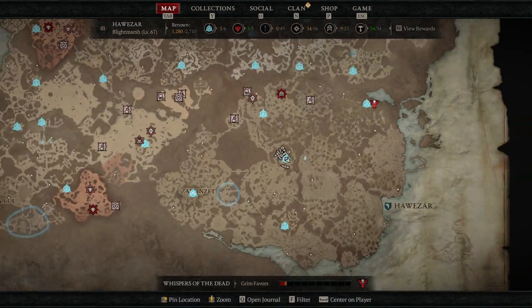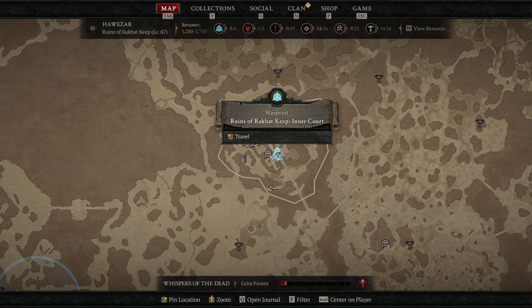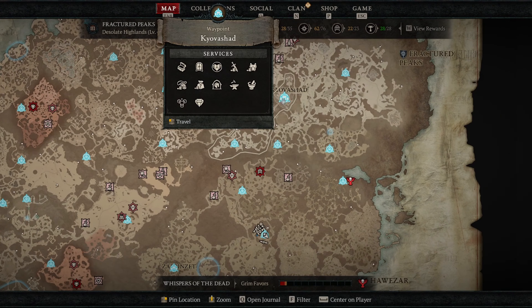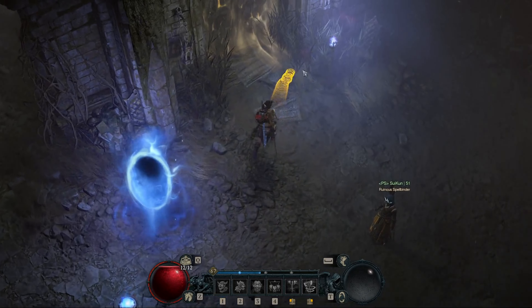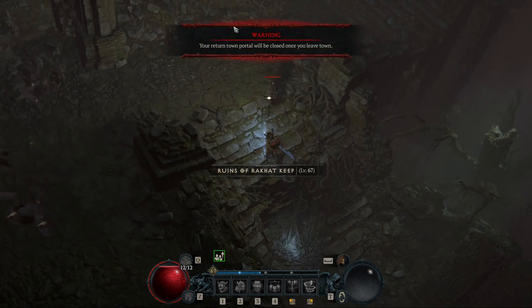What's going on YouTube? We have an XP farm and I'm going to walk you through it. Today we're going down here — here's the map, here's Kiova's shed for reference and a little icon to give you an idea of where we are. We're going straight south of there to this one, and you're going to go to Iron Hold.